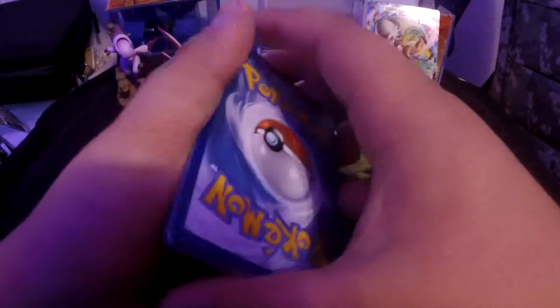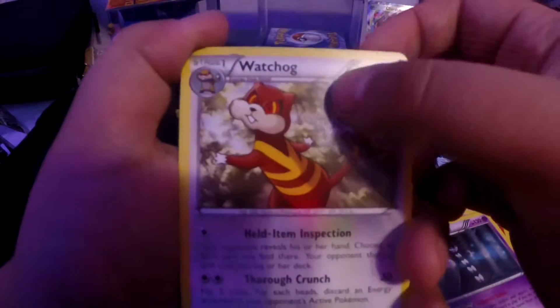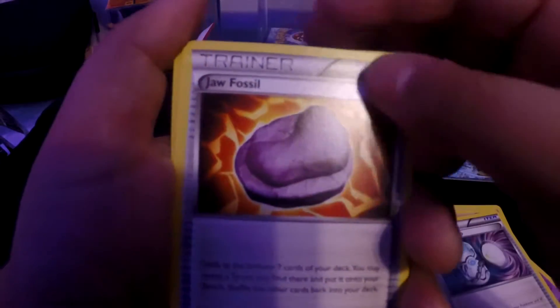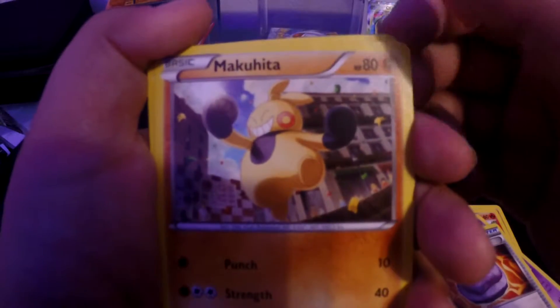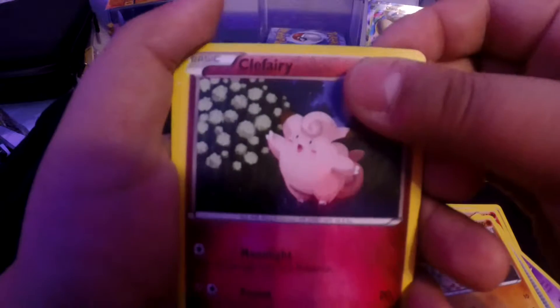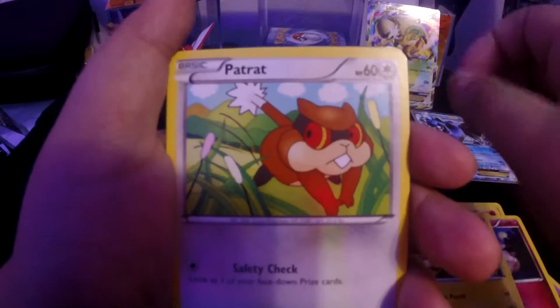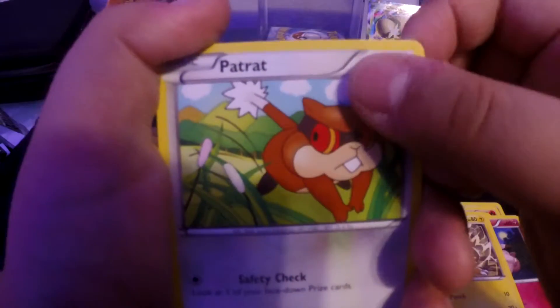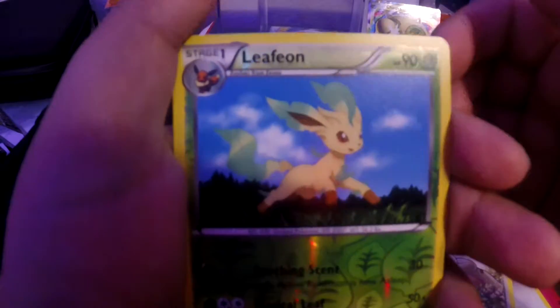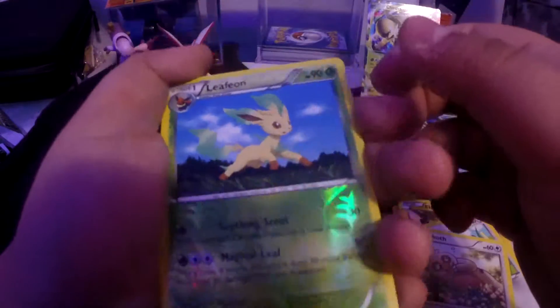Our next booster pack, our last booster pack - let's see what we get. Computer Search card, Watcher, Super Scoop Up. Jaw Fossil, Mantyke. Another Keferi - reminds me of Pidgey from Pokemon GO - I always get the same Pokemon. Electrobuzz. Oh I see something shiny, I think I got an EX you guys! Raticate, Slowbro. Oh Leafeon - the grass type - and it's reverse holo.